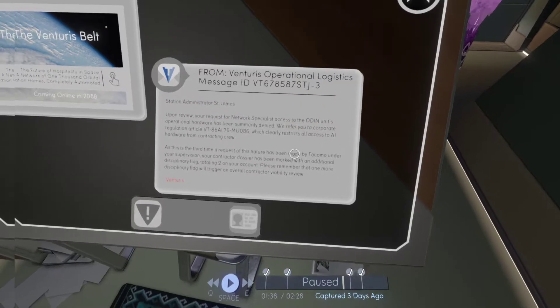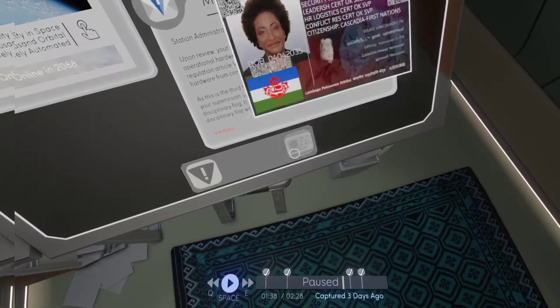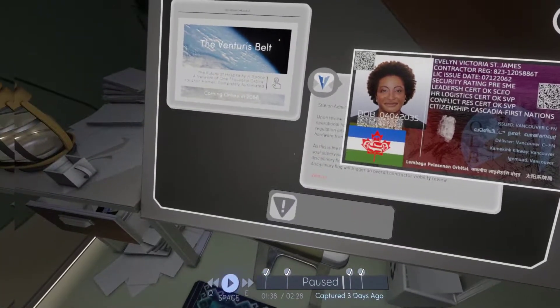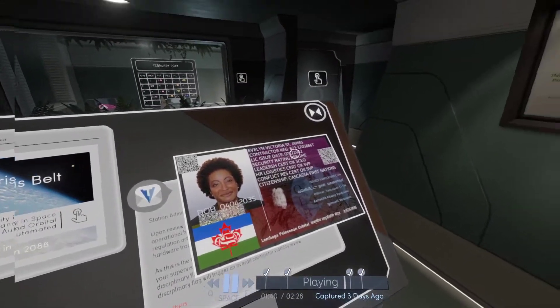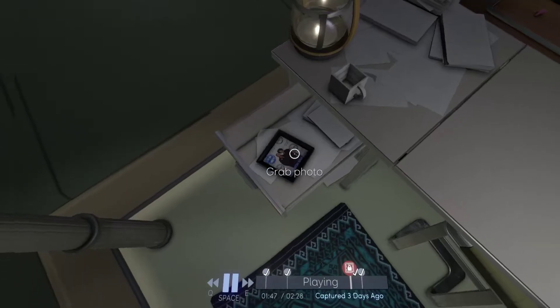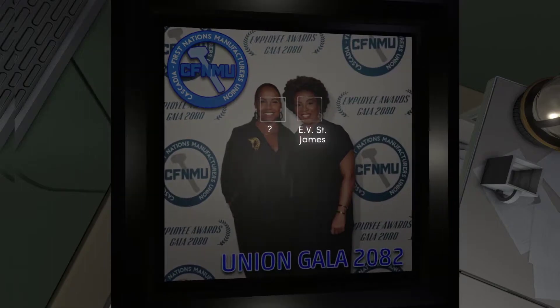Upon review of your request for the network specialist access to Odin, the unit's operational hardware has been summarily denied — we're afraid due to corporate regulation, which clearly introduces restrictions on our hardware from contacting the crew. And this is her — Evelyn, sorry — Victoria St. James. She's come on here and then run back through. Something has happened. And a mystery woman.